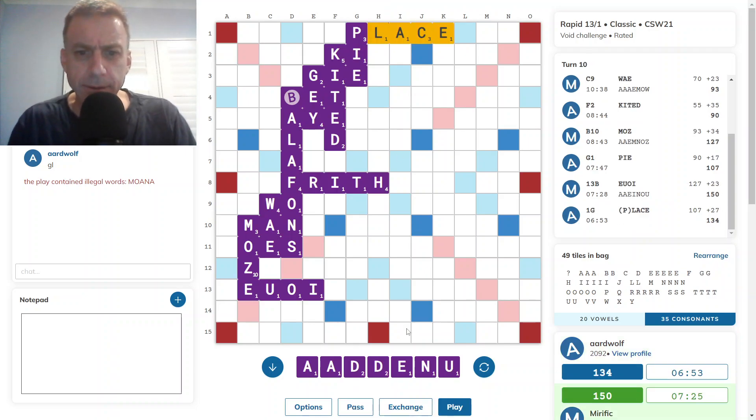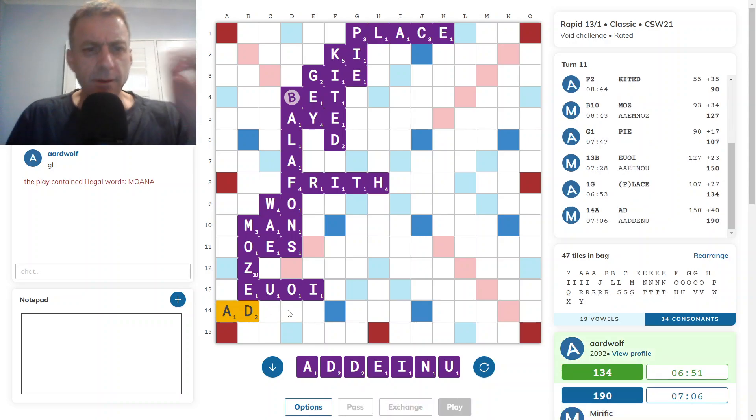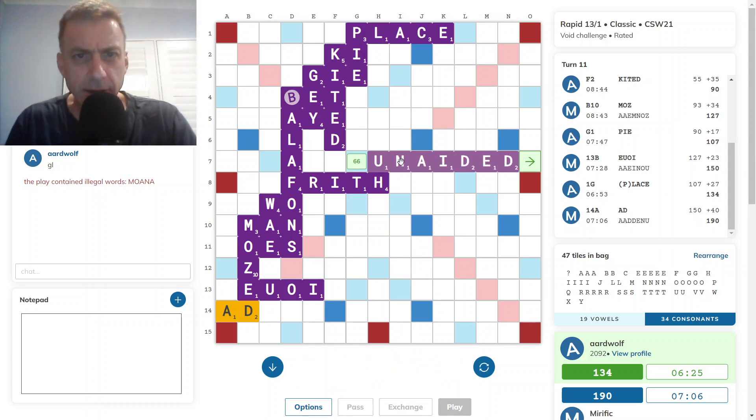MOSED. Forty. UNAIDED — that does currently play. It plays under UOI as well as under FRITH. So unless opponent plays down from the H or the T, I should be bingoing. UNAIDED creates a Z hotspot — that's unideal. But the Z has been played, so it's the J we need to worry about, not the Z.